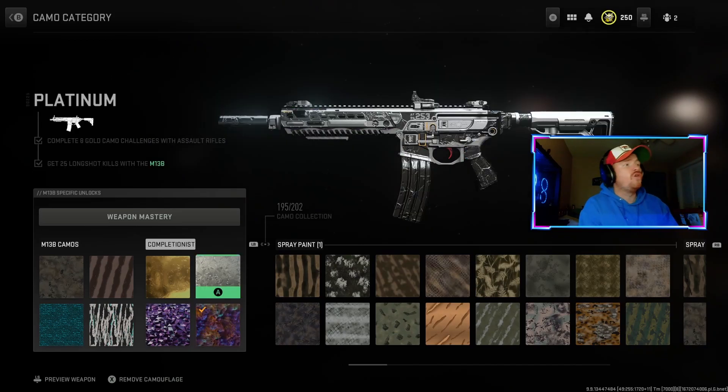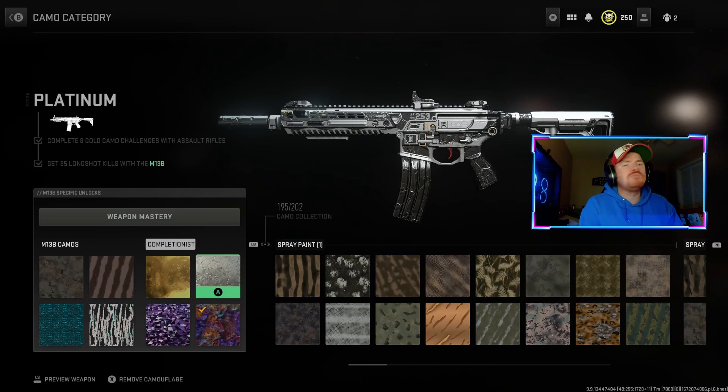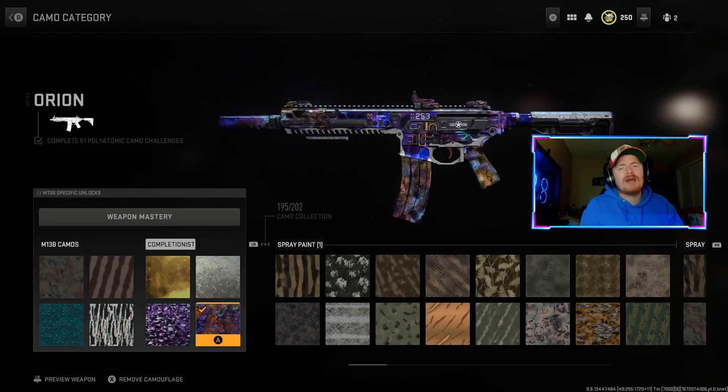99.9% of my playtime on this game is non-reverse boosted. Here's a tip for you guys: you only need to do 51 platinum challenges. There are 55 weapons in the game now, so there are a few you can miss out on. The same thing for the polyatomic challenges - you need 51 polyatomic challenges to unlock Orion. So I skipped a few launchers and a few of the snipers. If you don't want to do something, you can kind of skip it, and that should help you out a whole lot.